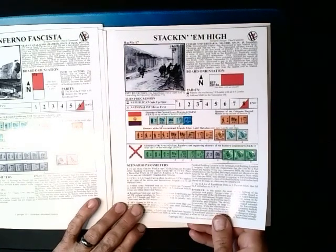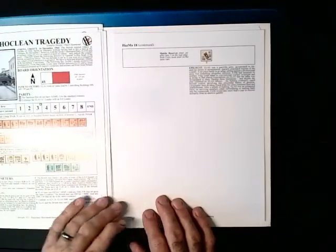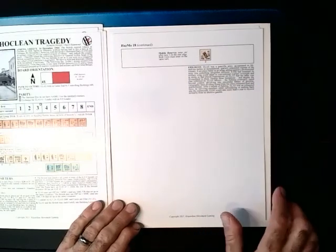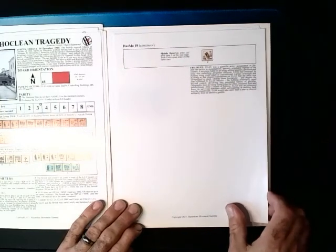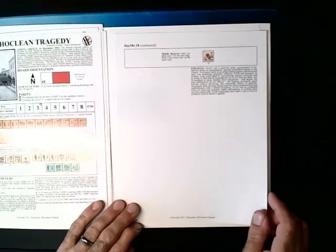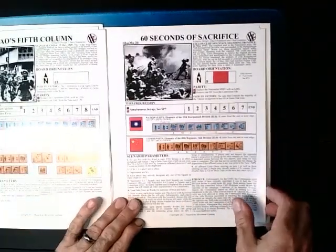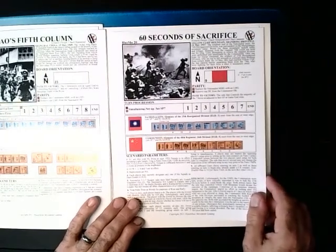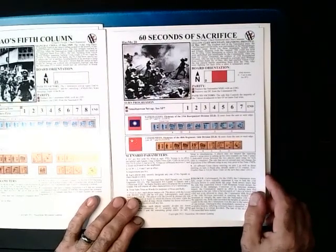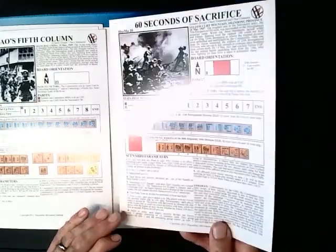Then we have more Spain — that one's seven and a half turns, which is pretty big for this pack. Then we have Sophocleian Tragedy, Athens, Greece in 1944; that'll be the ELAS Assault Group against the British. Then Mao's Fifth Column in 1949, Nationalists against Communists again. And Yellow — 60 Seconds of Sacrifice, Yellow Cliff Mountain, Shandong Province, 1947, Chinese against Nationalists.